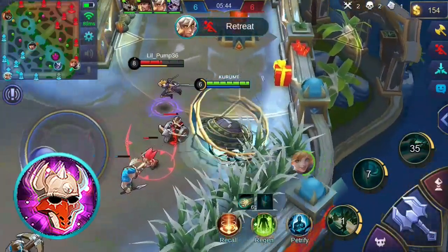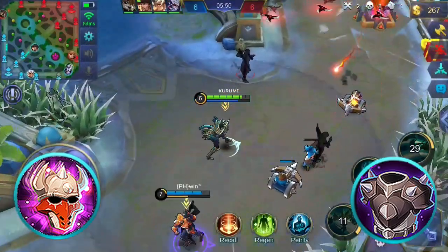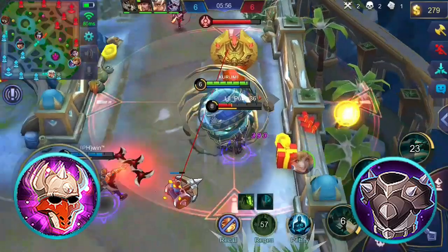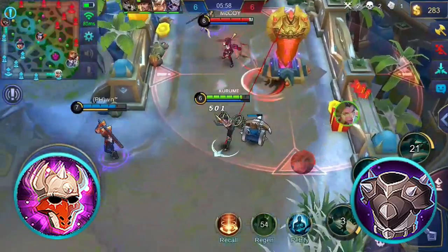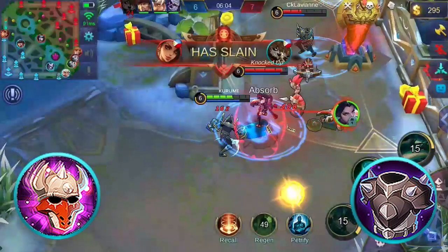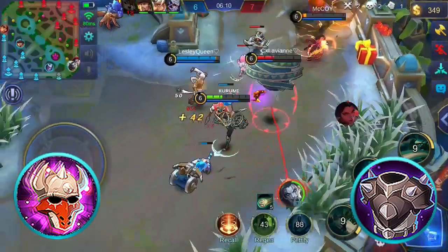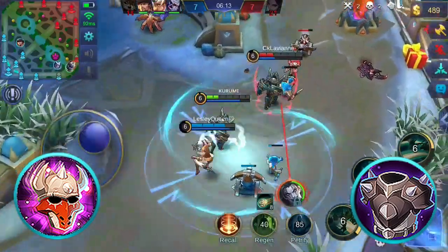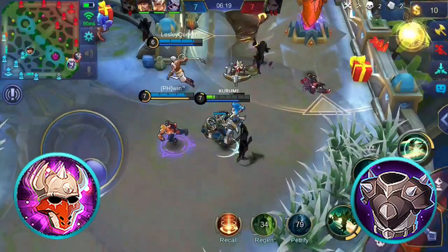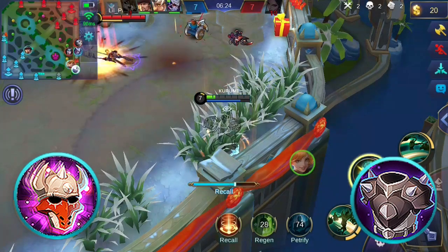You can consider buying either Cursed Helmet or Blade Armor, depending on the enemy's lineup. Buy Cursed Helmet when the enemies are more magic damage dealers — it gives additional health points and magical defense, and its unique passive burns nearby targets with magic damage each second depending on a percentage of their max health. Buy Blade Armor when the enemies are more physical damage dealers — it grants additional physical defense, and its unique passive deals 25% of the opponent's physical attack as physical damage to an attacker when a basic attack is received.